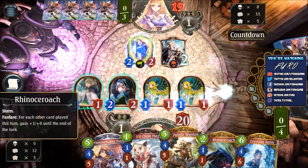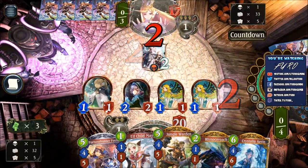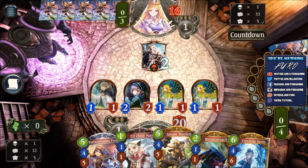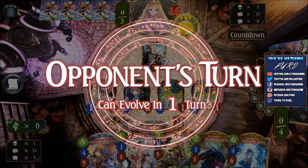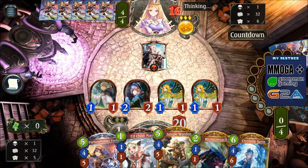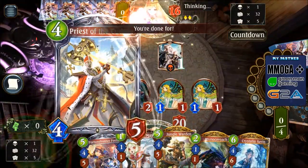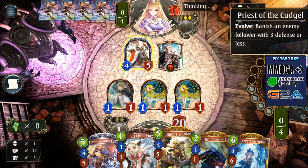We can still push 3 damage in his face. His board is empty otherwise. The whole board clear is only coming on turn 6 in general — if he is not dropping the amulet that banishes all followers with 2 or less defense. That also needs 1 turn time so he cannot just do that here. There is a Priest. He is evolving the Priest — the Priest is banishing an enemy follower with 3 or less defense, so that will be the Goblin Mage, and he is also killing the Fairy Whisperer.